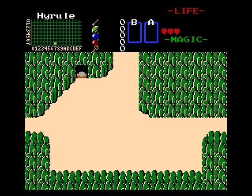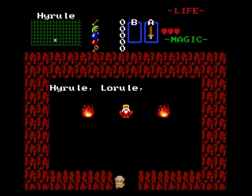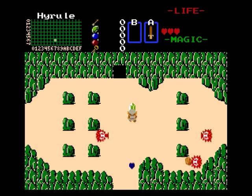The main gimmick for this quest is not so much that it's got new dungeons — there are new dungeons — it's just that it kind of takes along the same vein of Zelda Randomizer in that Hyrule, Low Rule, Level X, and 36 dungeons are in Zelda Maxi. So pretty much all of the dungeons from Zelda Deluxe 1, 2, and 3, which I guess is called MiniQuest now, they are all here.